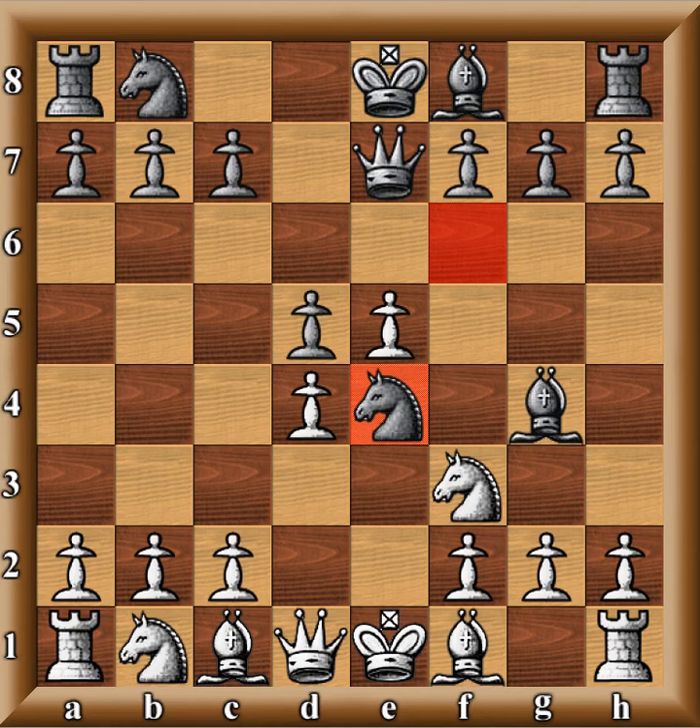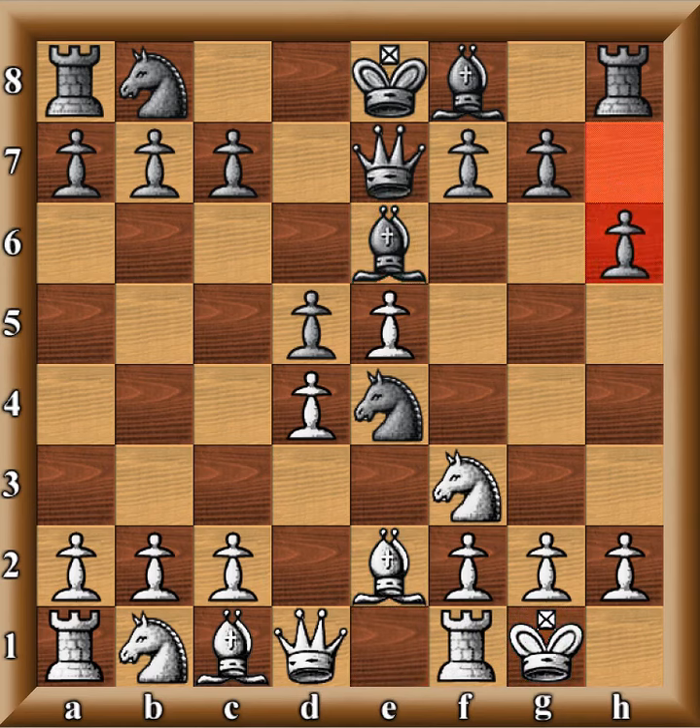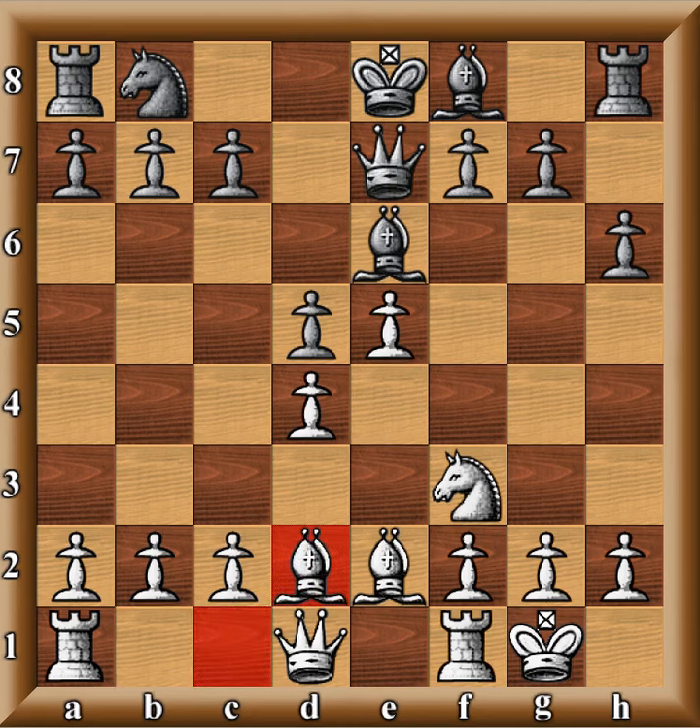He goes Knight E4. I go Bishop E2, getting ready to castle. He goes Bishop E6. I castle. He goes H6. I go Knight BD2 — I want to trade off his knight so that I can get a good advantage. And he obliges and trades off. Now I have two bishops, I'm better developed, I'm castled, and now all I've got to do is start smashing open the king side or the queen side. And I'm also a pawn up.